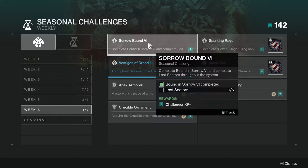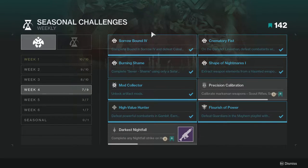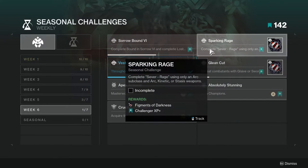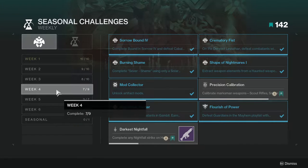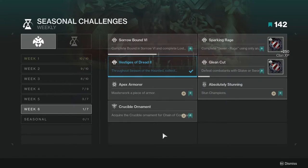Next is Sparking Rage — complete Sever: Rage using only an arc subclass with arc, kinetic, or stasis weapons. There are two related challenges: Empty Grief and a void one. To be safe, make sure you're following all the requirements to a T. Use an arc subclass, and for weapons use an arc weapon; for kinetic use a kinetic, and for the third slot use stasis.